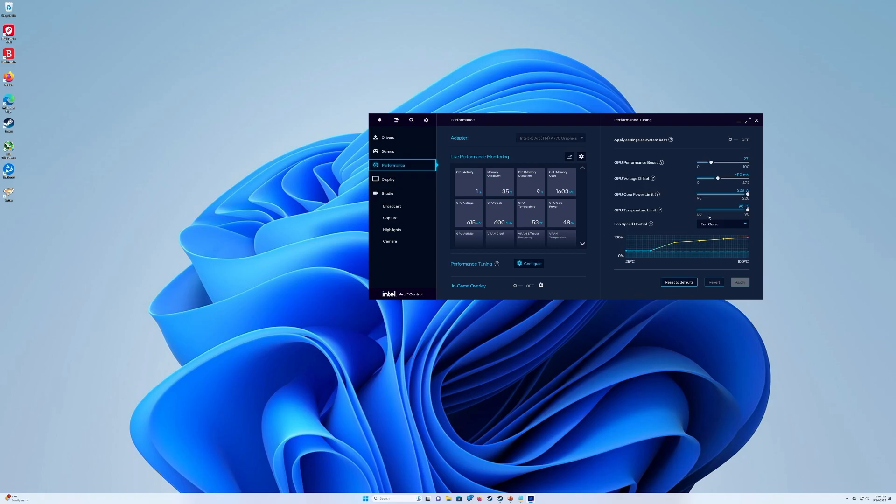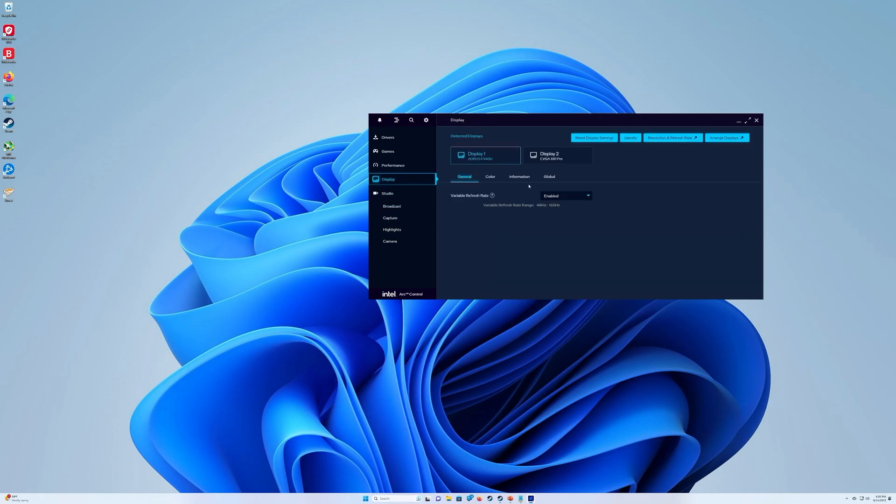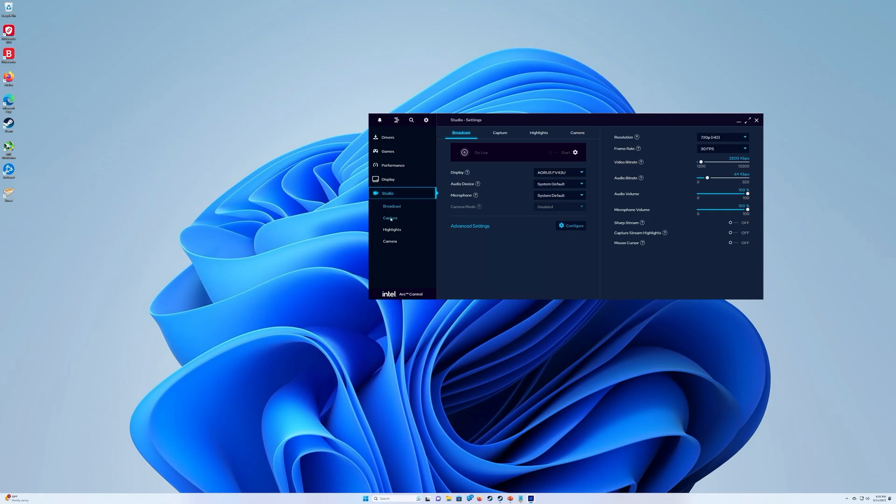If you do run across a crash, you can just reset the defaults and it goes right back to where it was. Display settings are pretty straightforward — I've got my monitor and my capture card. Studio I didn't really play around in much because I didn't feel comfortable stressing the card in that way, and I've just had such a poor experience utilizing GPU software suites for recording, like Shadow Play or Radeon's equivalent.